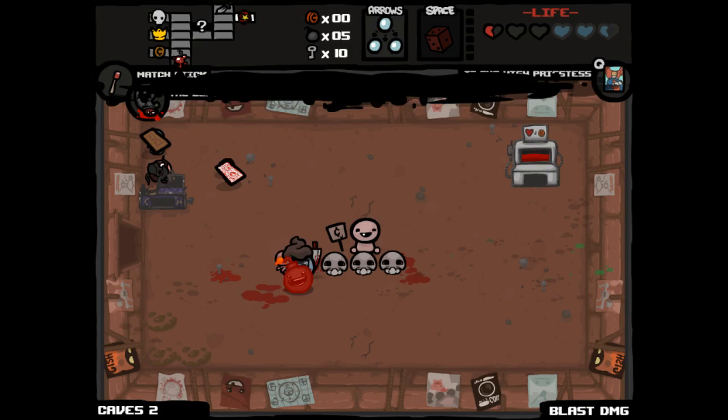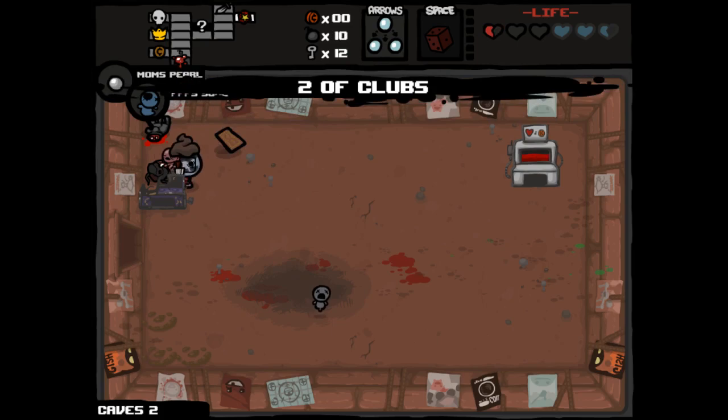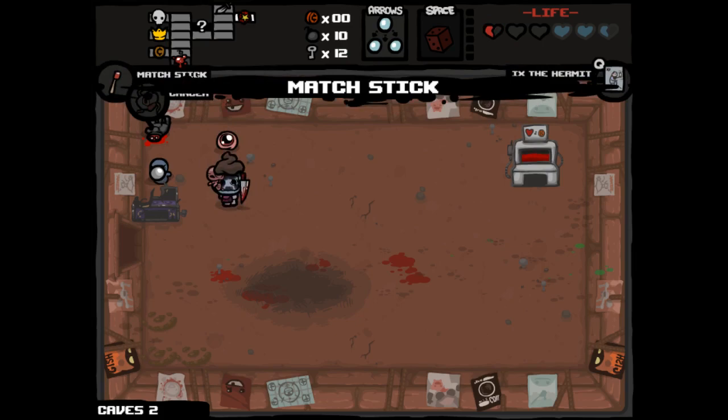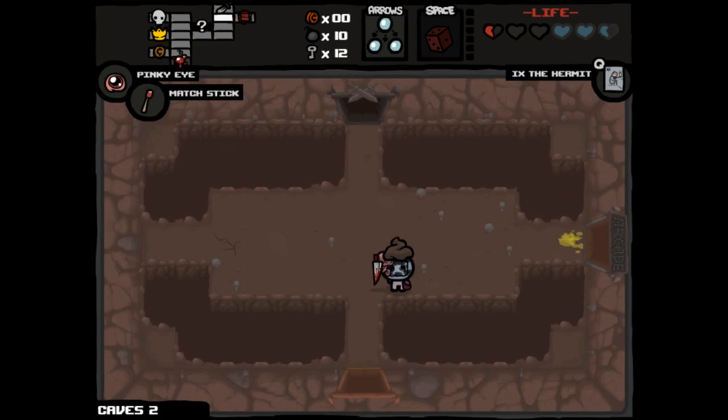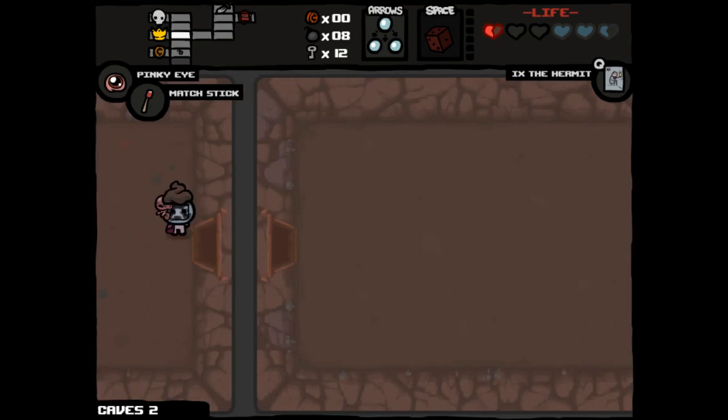It becomes Mr. Mega — that's really good. Then we come over to this guy and we blow him up. He gives us two keys, which means we won't be doing much more gambling. Two of Clubs we might as well take right now. Cancer Pinky Eye — sure, that's an okay setup. Then we'll take the Hermit card with us and use it on the next floor. That's fine — it worked out really well. We got a free Lump of Coal. Mr. Mega's a good item — we got a lot as a result of gambling there. Looking for second secret rooms, of course. Not just showing off.